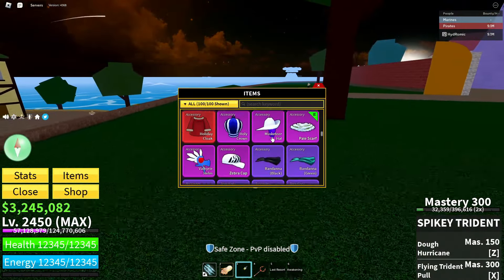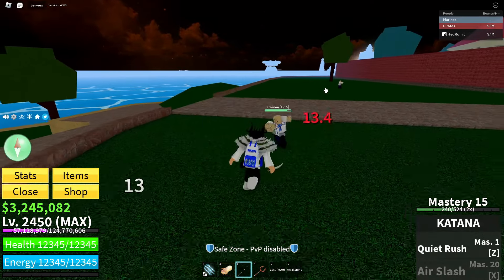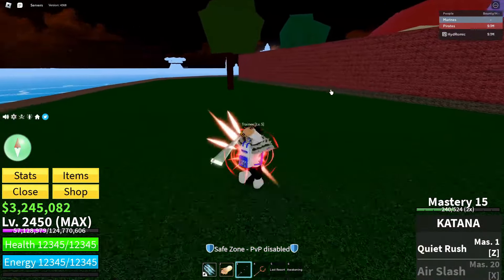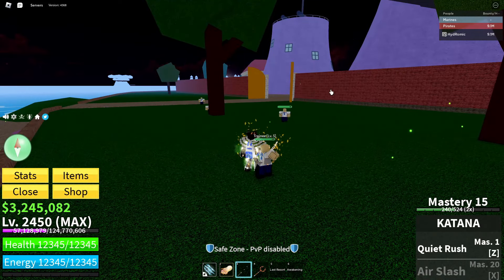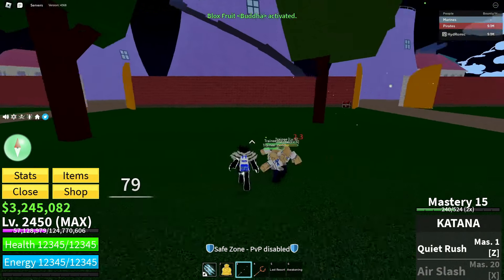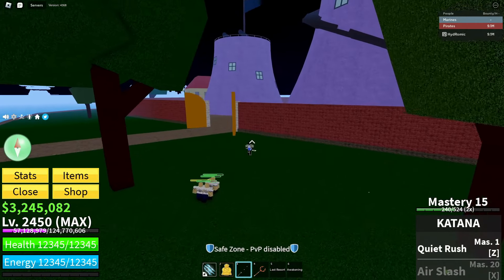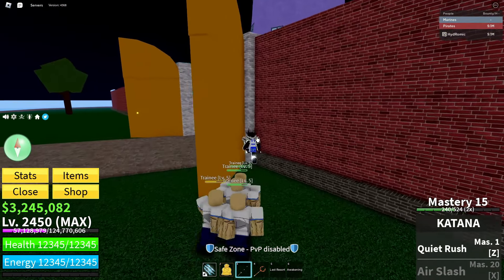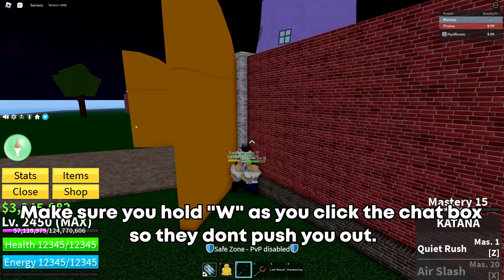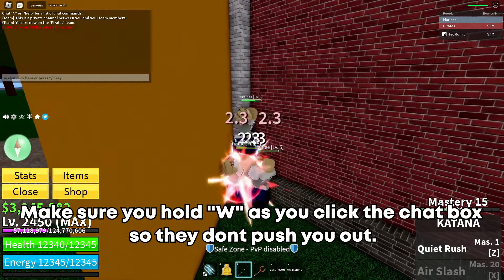Make sure you grab yourself a weak sword. Basically what you want to do is hit these guys — you don't necessarily just want to kill them, just hit them so they start chasing you. Make sure you turn on your Haki when you hit them. Then lead them over to one of these doors right here, position yourself to keep walking into this door, and then open up your chat.